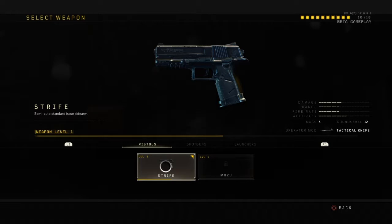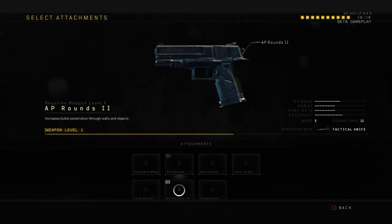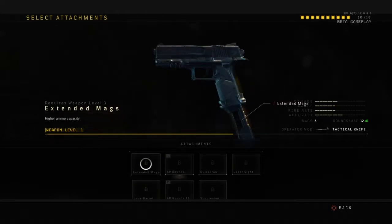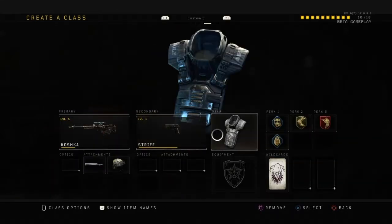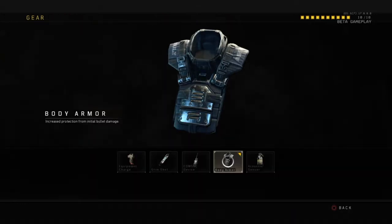The secondary is just the Strife with no attachments — I don't really need any attachment on it, to be honest. Pretty much just a normal Strife. Like I said, body armor is fine for sniping, so it's fine.